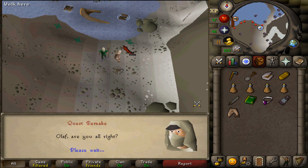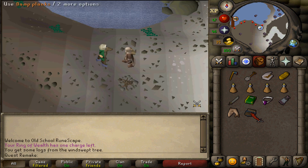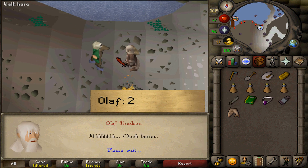Once you've returned to Olaf, let's talk to him. Once the conversation is over, use the damp plank on the embers just south of him. After you've lit these, talk to Olaf again and select option 2.